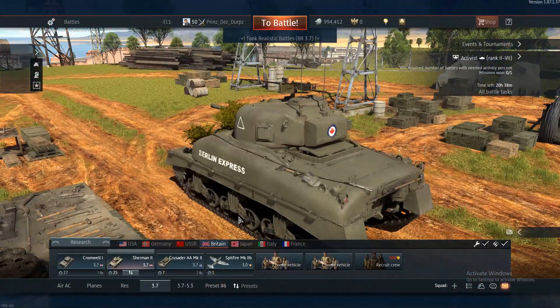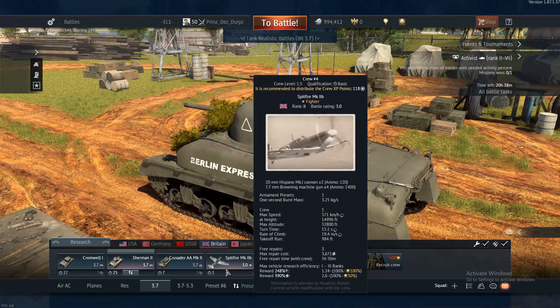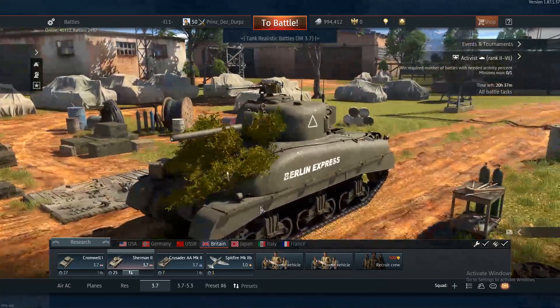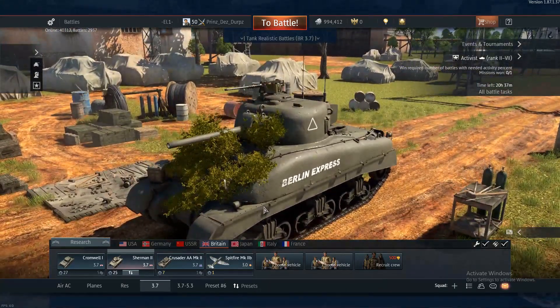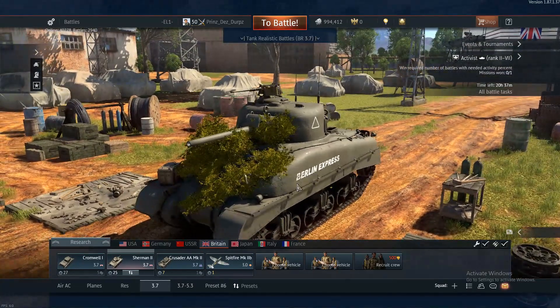It's also because of its lineup — I have the Cromwell 1 and the Crusader AA Mark II. And yes, I do have a Spitfire. I could opt to go with the Beaufighter at 3.7 for the British, but I'm more of a spotting role when it comes to my Spitfire and my British, because I like being a support vehicle, a support ally as you will. So that is why my Sherman 2, the Berlin Express, is my number 3.